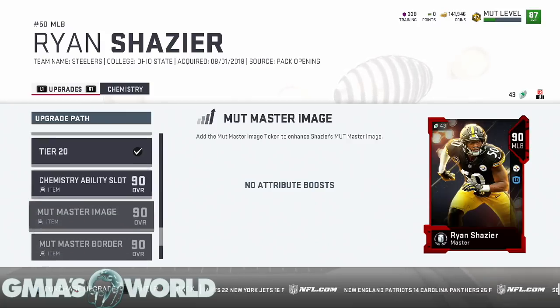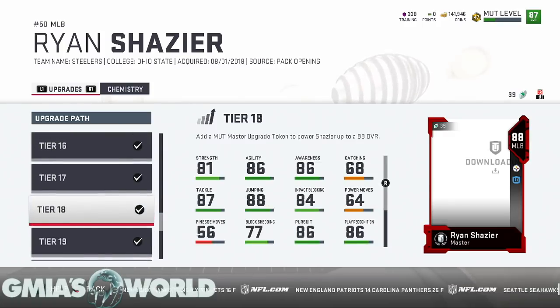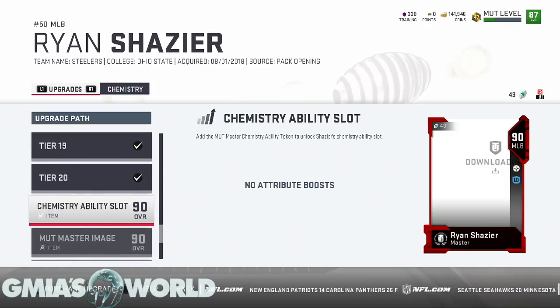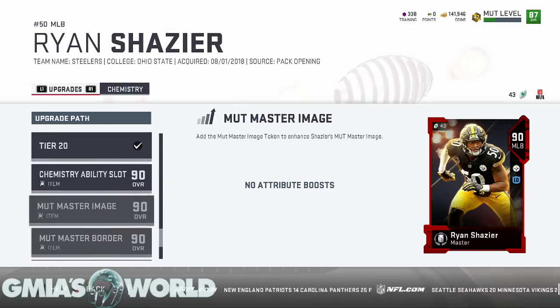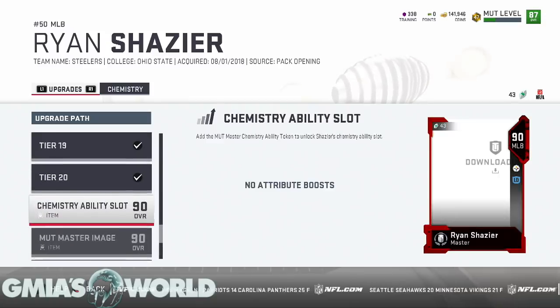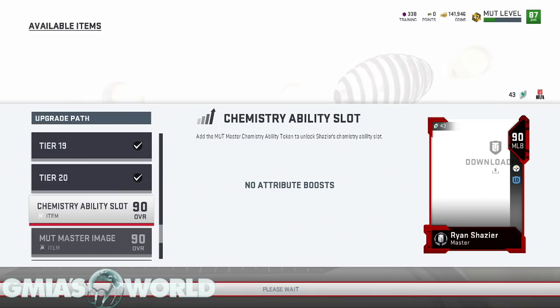Pretty much right now we got him up to level 20. EA just does whatever they want with their servers. The 90 overall shows, the 92 shows — that happens sometimes. Whatever, we're going to go right here and add the chemistry ability slot.